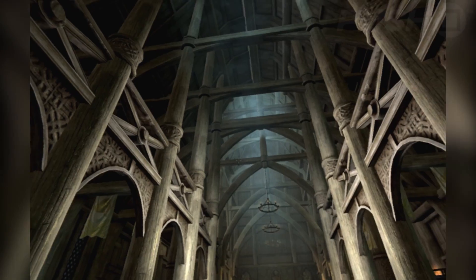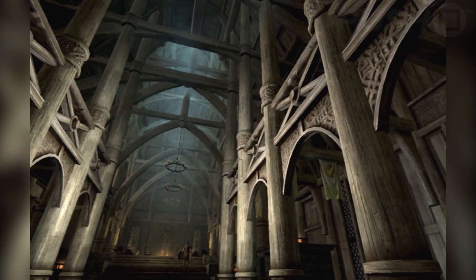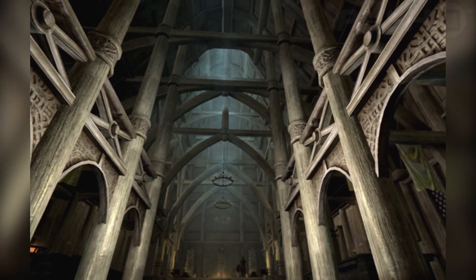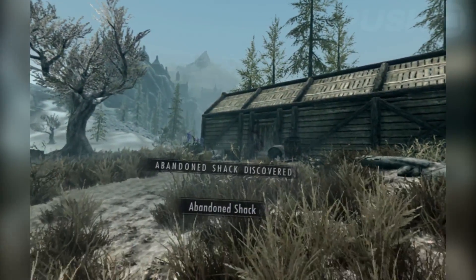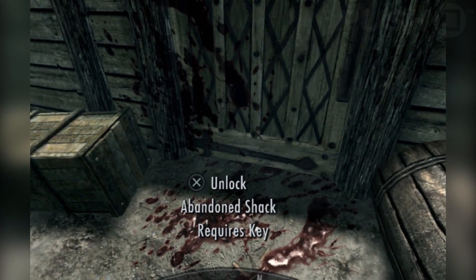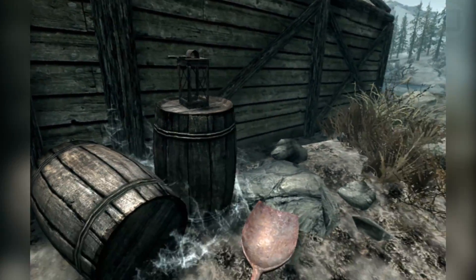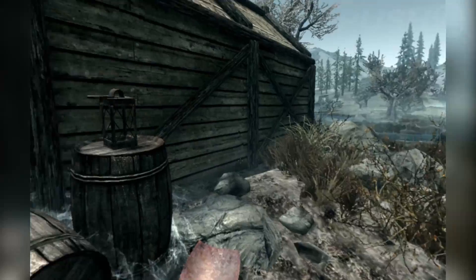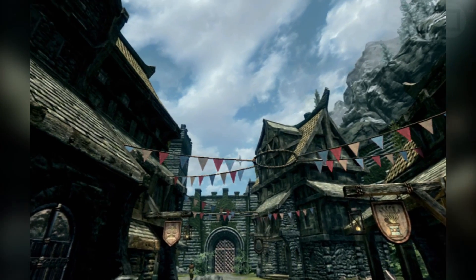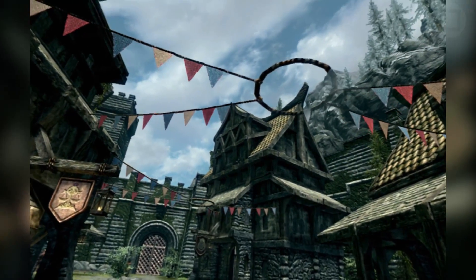Take the cathedral-esque Dragonsreach, which is home to Jarl Balgruuf and is a key destination as part of your quest. On a television screen this location appears grand and temple-like, but when you're actually walking down its hallway in virtual reality, it reveals the true magnitude of the structure as extravagant pillars reach up towards the heavens and smoke gathers ethereally overhead. I'm getting a little poetic here, but it really is incredible. The visuals have been dialed down to ensure the game operates with PlayStation VR, but the distinct ambience of the title is still intact.